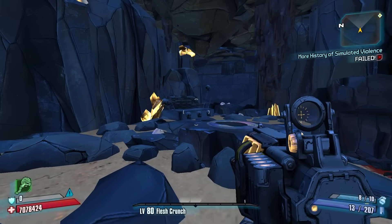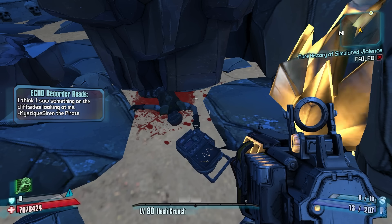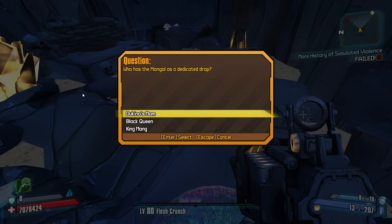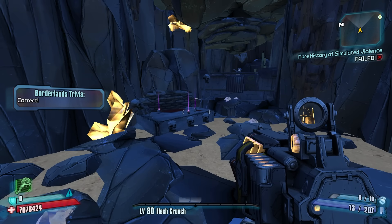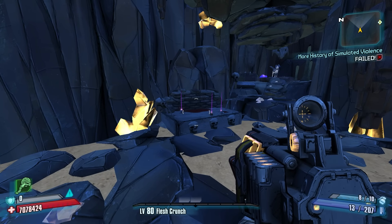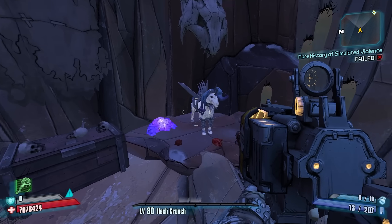You can see a reward area — we'll see what that is in a second. Another echo: 'I think I saw something on the cliff sides looking at me — Mystique Siren, the Pirate.' We jump on a plate: 'Who has the Mongol as a dedicated drop — Dukino's Mom, Black Queen, or King Mong?' — Dukino's Mom. Watch the reward area: because we did easy mode, we got three purples. If you do hard mode and complete it, you get three legendaries.